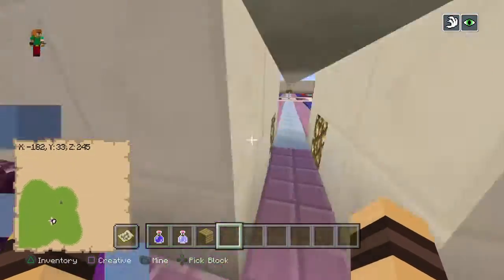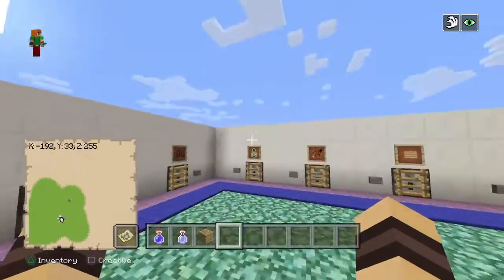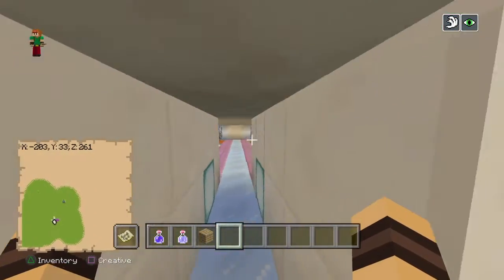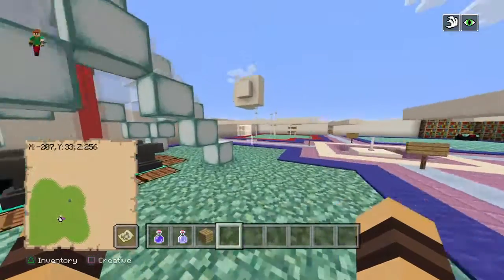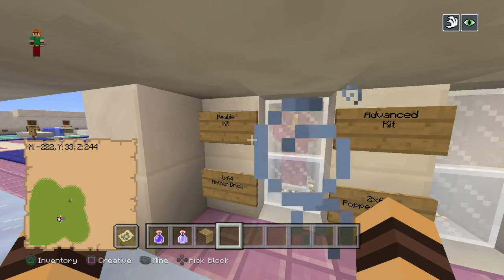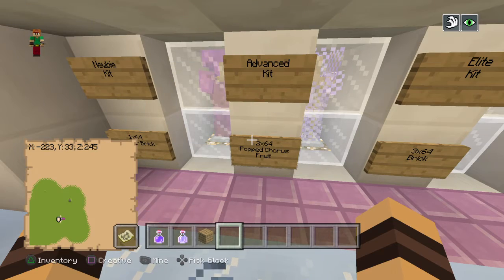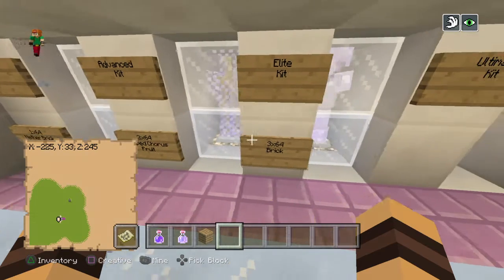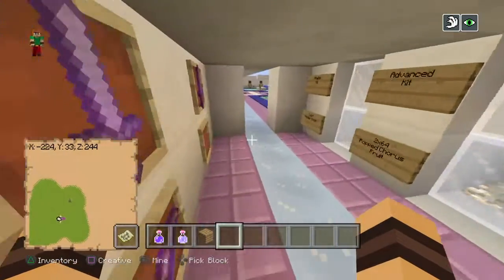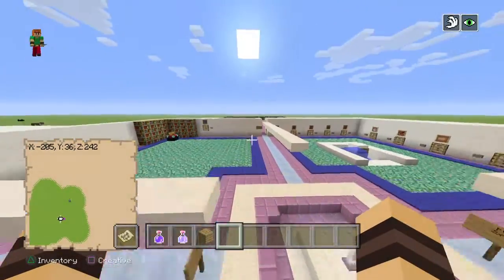Here's the 1v1 place where people can 1v1 — I'll explain the bidding system if you join. And here's all the stuff: sword, armor, enchanting bottles, arrows, wood, and food. These are the PvP zones and these are the kits — Noobie Kit is one stack of nether bricks, Advanced Kit is two stacks of popped chorus fruit, and Elite Kit is three stacks of bricks. There's also parkour with iron.